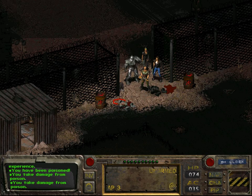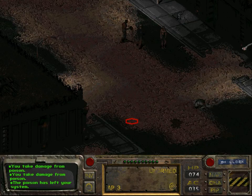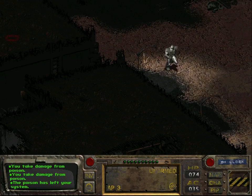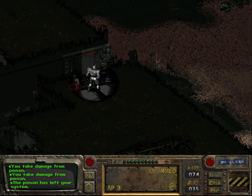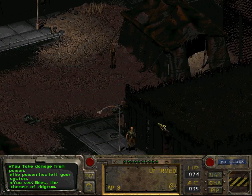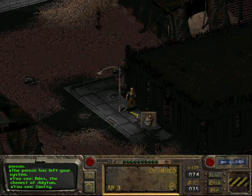We're back in Adytum. Actually, I forgot — we were poisoned and I didn't notice that. I also forgot who we need to go to for the repair upgrade. It's not Miles; it was someone else. I think it was Smitty — yes.